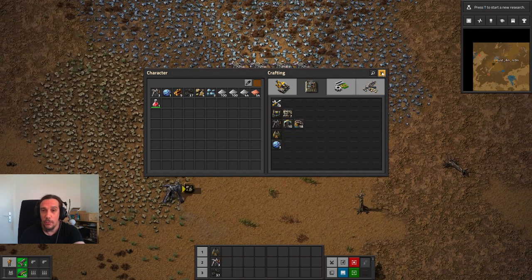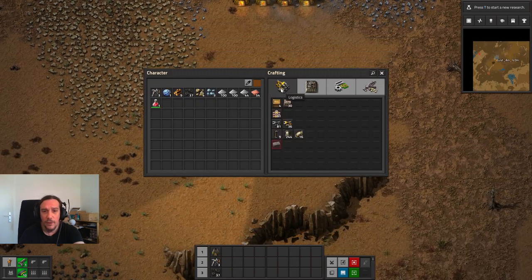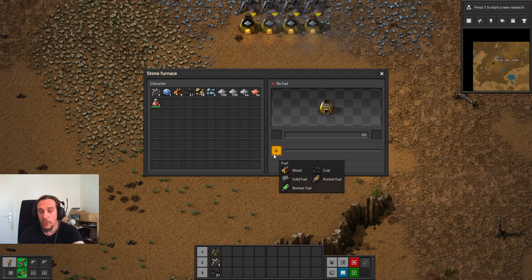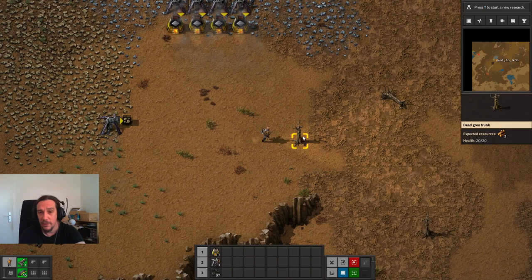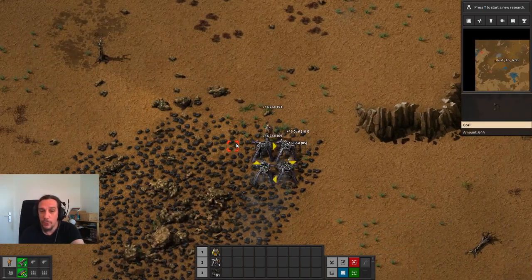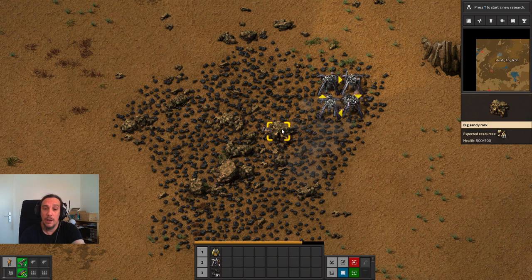A boiler produces steam, consumes water to do so, and consumes burnable fuel. Burnable fuel can be wood or coal. We have no chance of producing wood in a manner that could resupply the boiler steadily - wood can only be hand-collected by chopping down trees, so that's not an option. But we still have our very old friend coal. So for now we're going to produce our electricity by generating steam out of coal power.